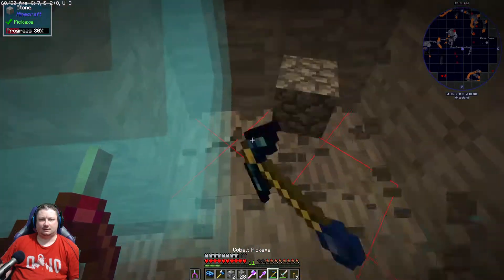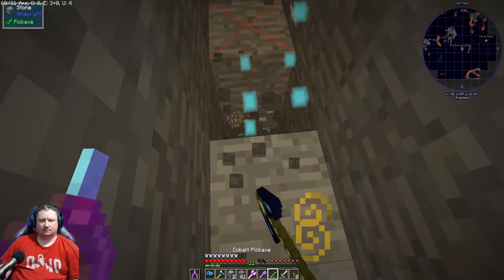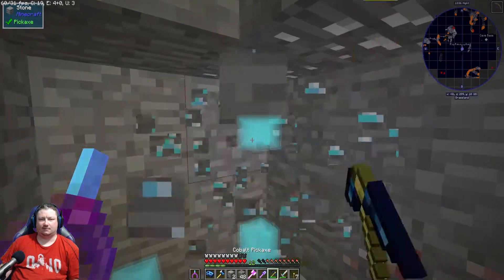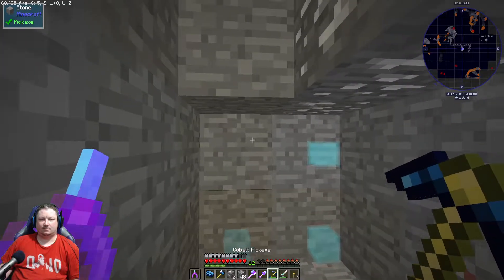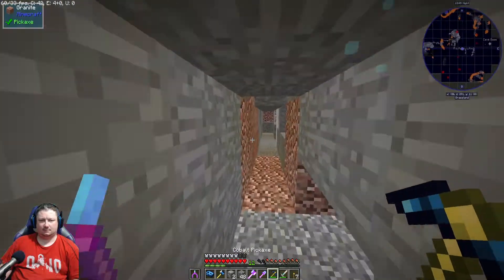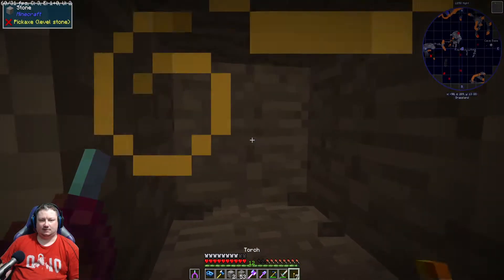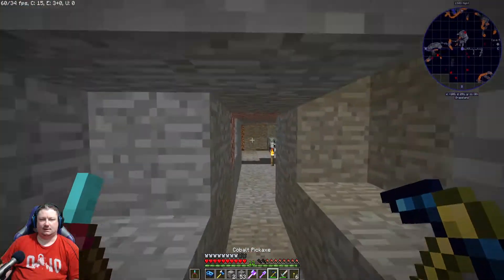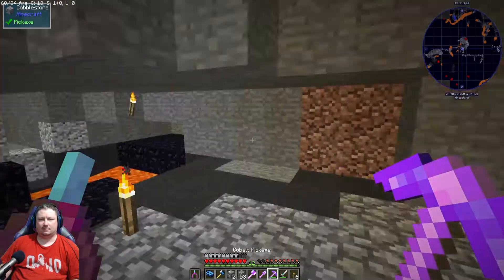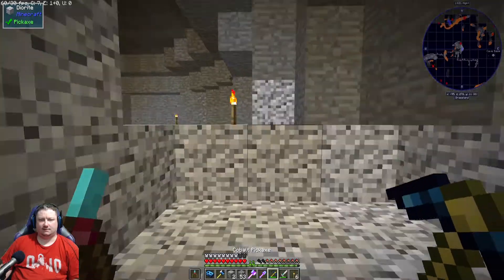We're just gonna be on a diamond mining spree — there's a lot, I see more! I think we're gonna be set on diamonds for a while. Just get all of them. The little dots disappeared... more! Wow, we've walked past so many diamonds — this is how many diamonds you would potentially walk past just doing a strip mine. That is crazy. We are on Y11. We have 23 diamonds so far.